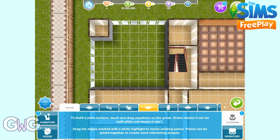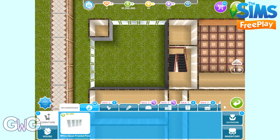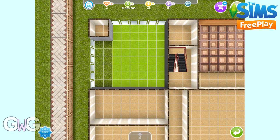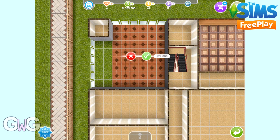Hi everyone, in today's video I'm going to show you how to build balconies, patios and basements on The Sims Freeplay. So firstly we're going to start with patios. You need to complete the DIY Homes Peaceful Patios quest to be able to add patios to your Sims houses. Once that's complete you'll be able to go to the Outdoors tab.